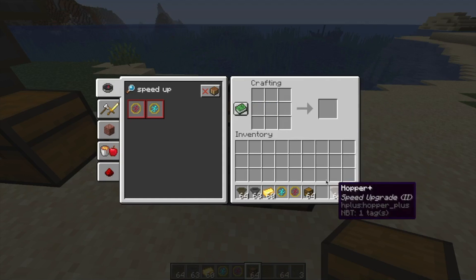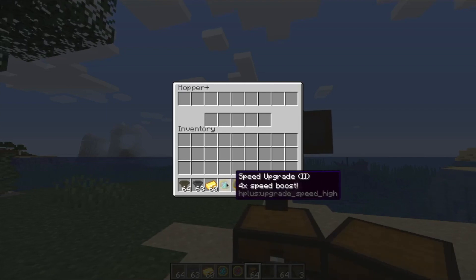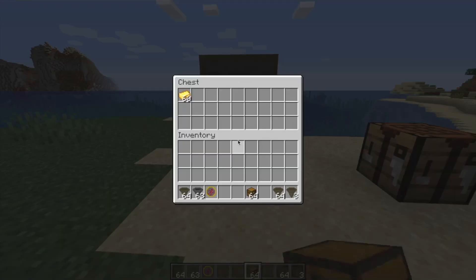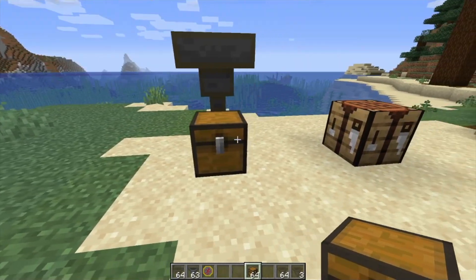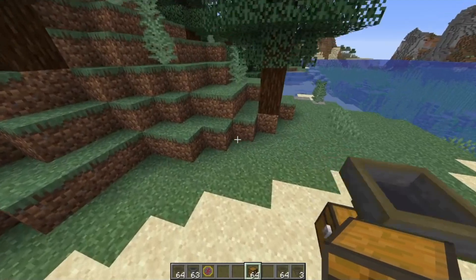So now I have 64 hoppers with tier two speed upgrades. Let me show you the speed boost. If we put 60 gold in — this is the vanilla pace — and if we drop a speed one upgrade, you can see it's much faster. Take it out and put a speed two upgrade in and it's even faster; it transfers very fast. The speed upgrade is useful for massive farms that surpass the rate of what vanilla can do, or like a cobblestone generator.